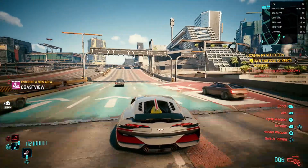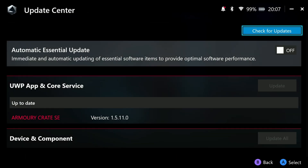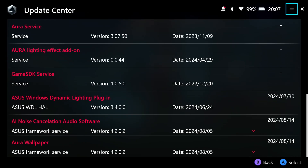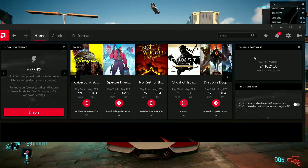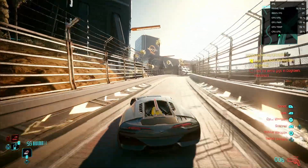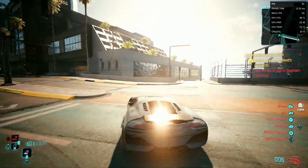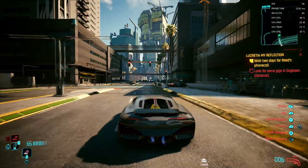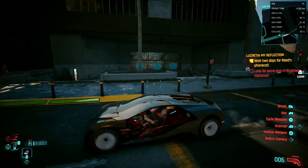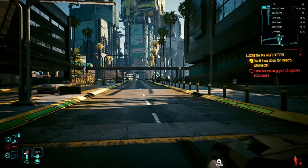First off, let's have a look at the new graphics drivers. If you go into Update Center you should have had an update in here. For some reason they don't show after the update, but you can check the latest version in the AMD software to make sure you've got the latest version, released on the 7th of August. With no upscaling at 720p we're actually getting incredible performance around 80 frames per second when not moving massively around, and though we do get some dips occasionally, it is looking incredibly smooth.